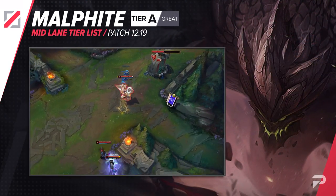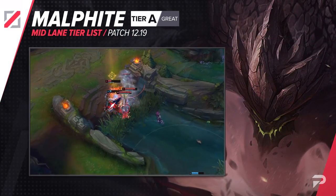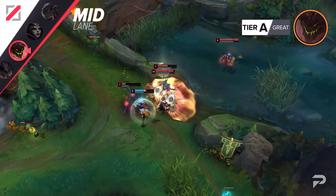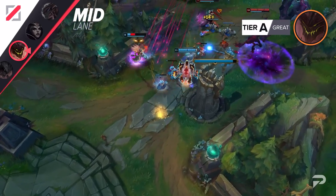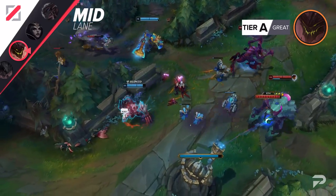Malphite moves up to the S tier. The buffs to his AP ratios this patch have definitely made him more consistently able to one-shot foes. That being said, this is about as high as he can go on the tier list, because he simply does one thing in fights — he eliminates a single squishy target. While deleting an ADC is pretty much always a good thing, he can't do much against fed juggernauts and tanks or if the enemy team has multiple threats.